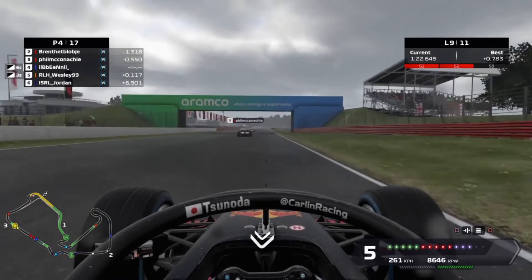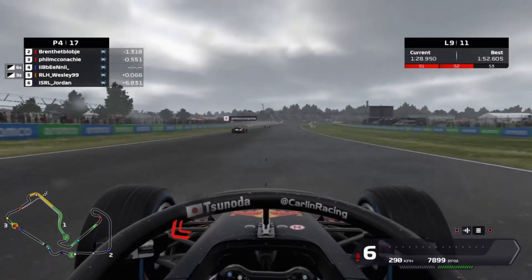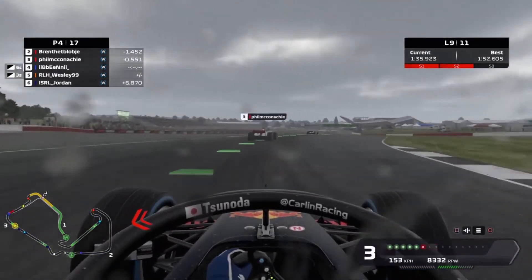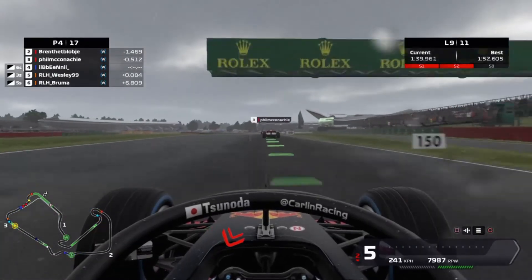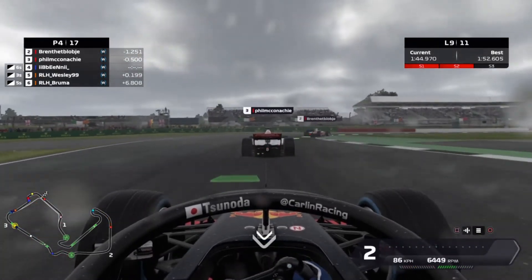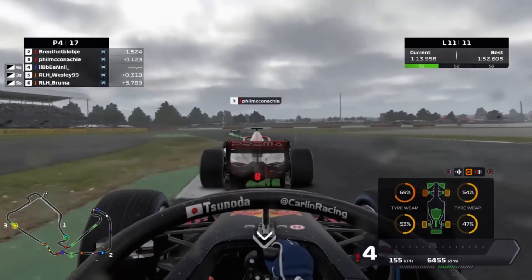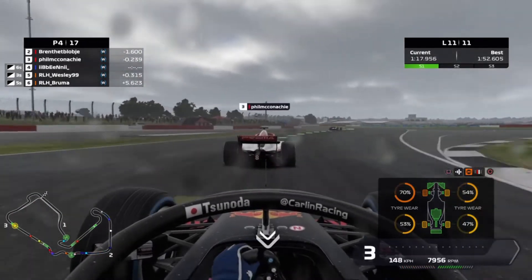On lap nine, Phil is overtaken by his teammate, giving Wesley a really good run on us. Holding that inside line is the best option to defend. We squeeze Wesley as much as we dare up towards Stowe and get on the power a little bit earlier, staying just ahead as we go into the braking zone at Vale. Phil and Brent are ahead of us now. On the final lap, the front-left is at 69% — really hard on the tires — and with six-second penalties I'm going to lose a position to Wesley.